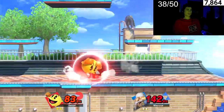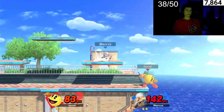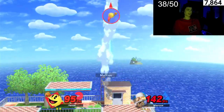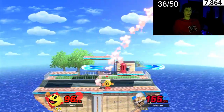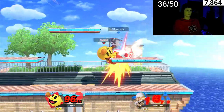His neutral B is like Samus actually, so maybe don't use the neutral B the whole game, even though it does a lot. He never wants to jump up and get hit by the hydrant.